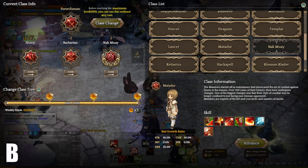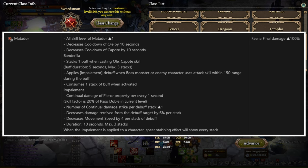Next up, we have Matador at B tier. Matador's damage output is not as good as Fencer, but it has a very similar playstyle to Peltasta. You could say that Matador is like a sub-tank without a shield. Although its damage may not be the strongest, it has several defensive skills such as Backslide for evasion, Muleta for counterattack, and Capote to reduce enemy resistance. The Matador Vibora level 1 increases the level of all Matador skills by 1 and reduces the cooldown of Ole and Capote by 10 seconds. It also introduces a new buff system called Banderilla that stacks up to 3 times for 5 seconds whenever Ole or Capote is cast. When a boss monster or enemy caster uses an attack skill within 150 range during the buff, it applies an Impalement debuff which deals pure physical damage every second, with a skill factor of 20% of passive dual thrust at the current level, and decreases movement speed and damage received. The duration of the debuff is 10 seconds and the maximum number of stacks is 3. At level 4, the Vibora increases the final damage of Matador's Evade skills by 100%.